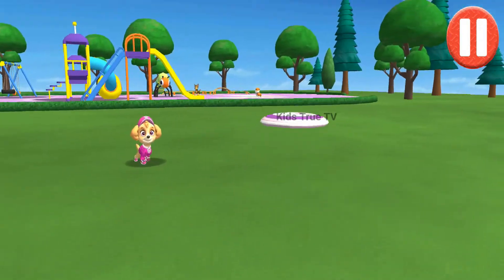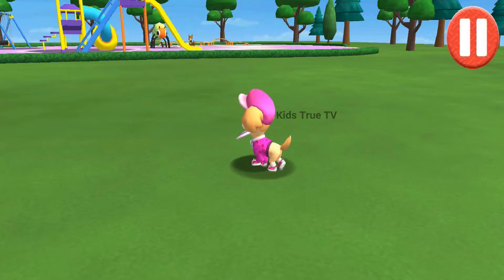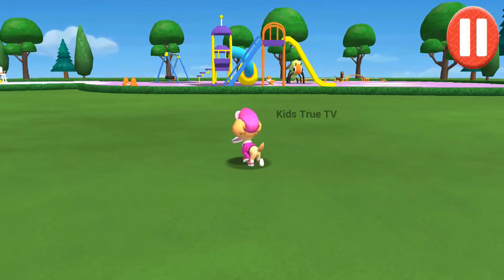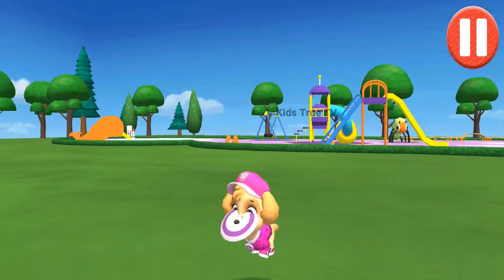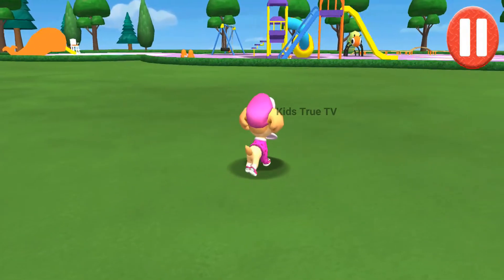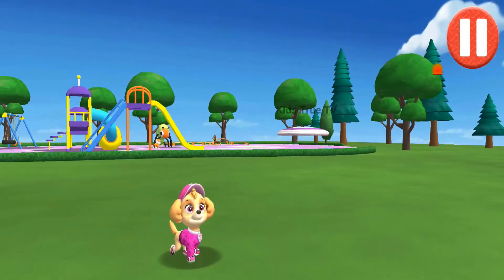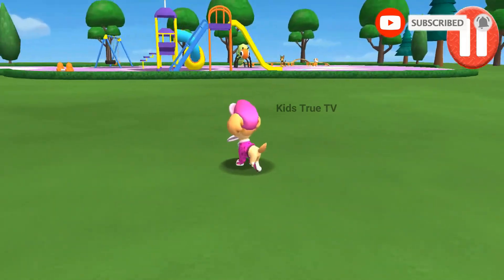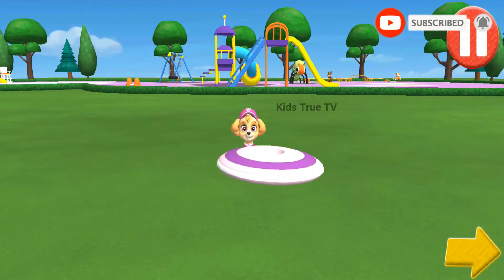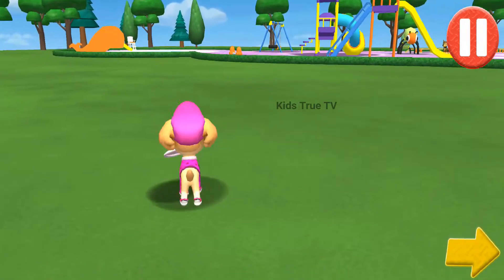Let's play a game of catch before we get ready for bed. Swipe on the flying disc to throw it to the pup. Time to call it a day — let's go inside. Tap the arrow to go to the next activity.